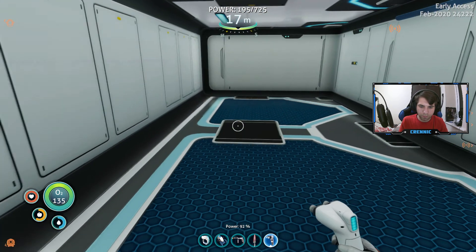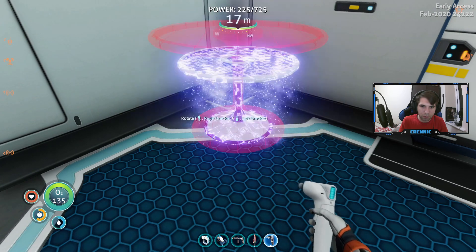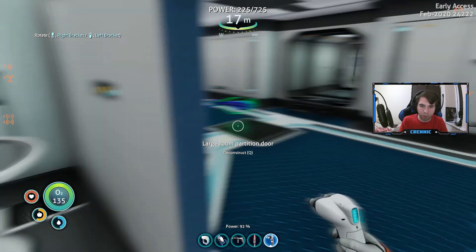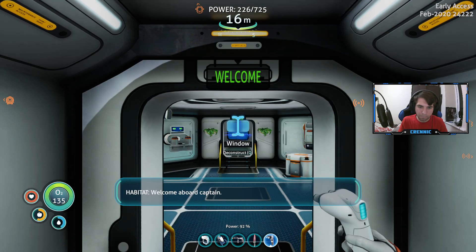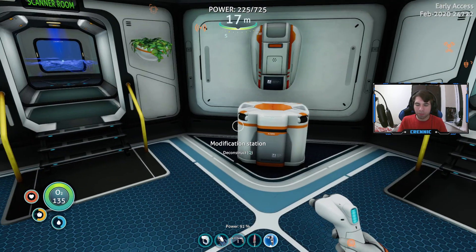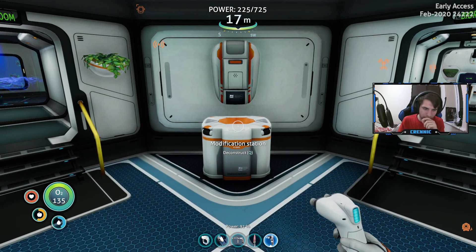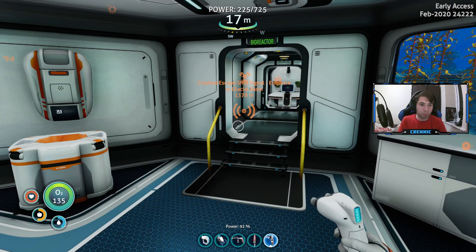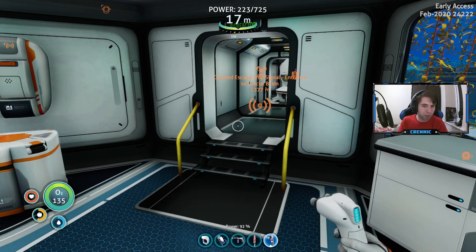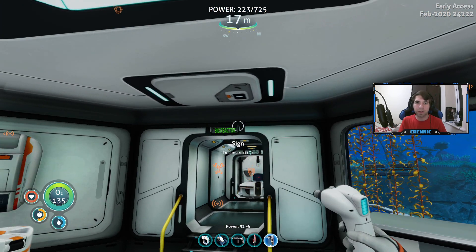What can we make? We can make a bar table and put it here. So the kitchen is done for now. I'm gonna finish the episode here because I feel like we've done quite a lot. In between episodes I'm gonna focus on getting more lithium so I can make a better oxygen tank and make our way to Deep Lily Pads. It's been a good one everybody — stay safe, I'm Krennic and I'll see you in the next episode.